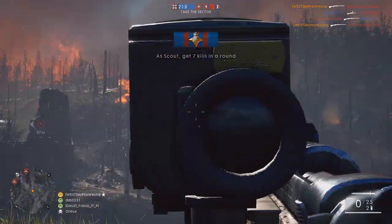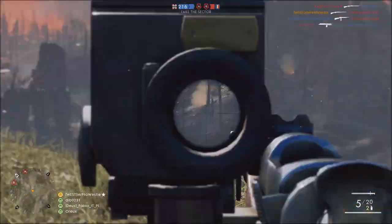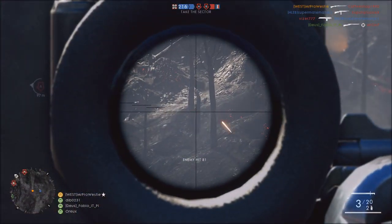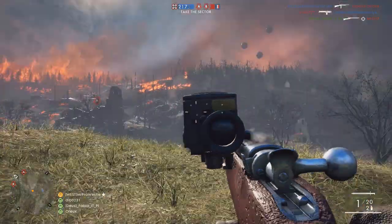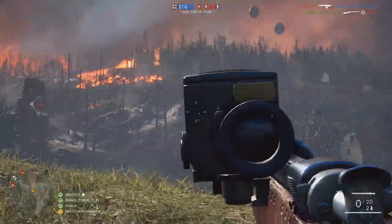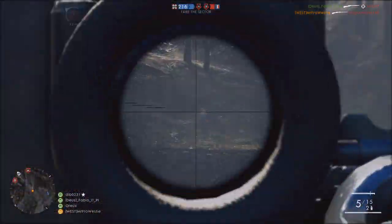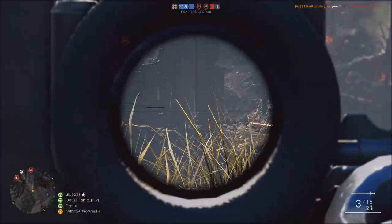For Assault we have the 1900 double barrel shotgun. Medic gets the Fedorov Avtomat, a fully automatic rifle. Support gets the MG14 Parabellum, the Scout gets the Mosin-Nagant M91, and the all-kit pistol is the Nagant Revolver. That's the first five, and the sixth was the C93 Suppressed Carbine coming to the tanker and pilot.